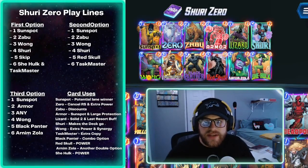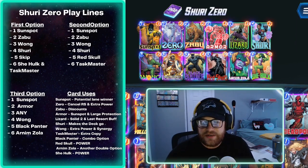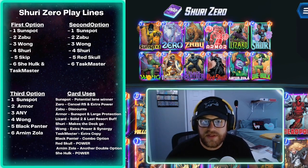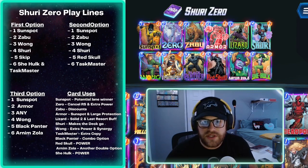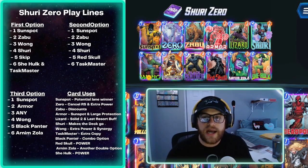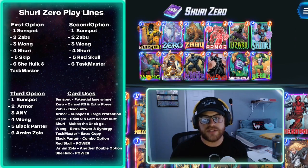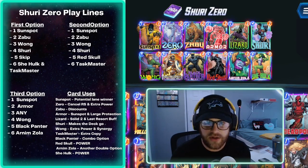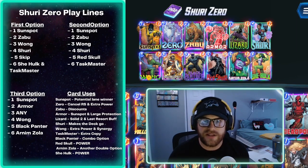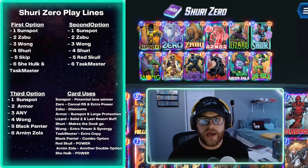The second most-used deck during my climb was the Shuri/Zero deck. Zero doesn't get used too much in it, which is why the name is a bit misleading. The first option: Sunspot on one, Zabu on two, allowing you to get Wong on three, Shuri on four. I love skipping turn five knowing that on the last turn I'm dropping She-Hulk and Taskmaster in the same turn — that was the toughest combo for opponents to counter.